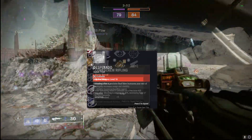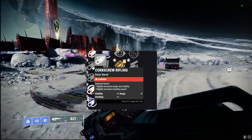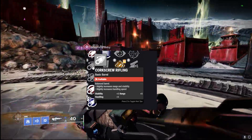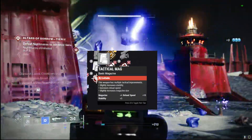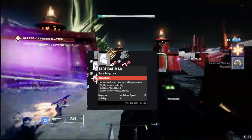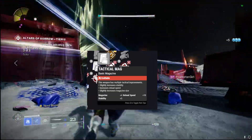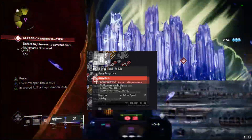Now moving on to the PvE side of things. For the barrel, I'm going with Corkscrew Rifling — the jack-of-all-trades perk — giving stability, range, and handling. It helps us switch between this weapon, a grenade launcher, or heavy, and gives a little boost to range and stability to help with flinch since we're usually getting shot a lot in PvE. For the magazine, I'm going with Tactical Mag, which gives bonuses to reload speed, stability, and magazine size — it provides both reload and stability where Appended Mag doesn't, so for PvE definitely go with Tactical Mag.